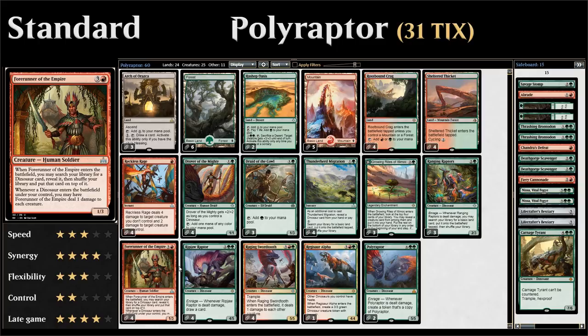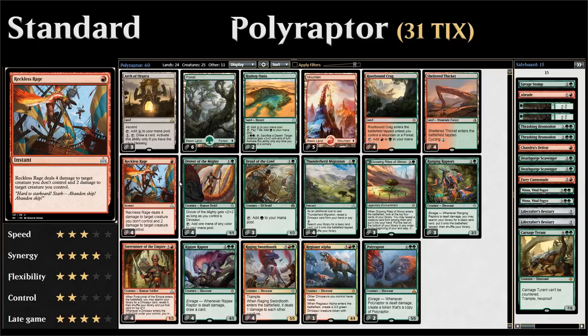That's the powerful combo we have in the deck. Of course we need to reach eight mana, so we have some ramp elements. Starting with our one-drops: four copies of Reckless Rage — one mana instant that deals four damage to a creature we don't control and two damage to one we do control. There is a drawback in that you need two different targets, but it's a great Enrage enabler and most of our creatures will survive the two damage. Being able to deal four damage to an opponent's creature for just one mana is also very efficient.